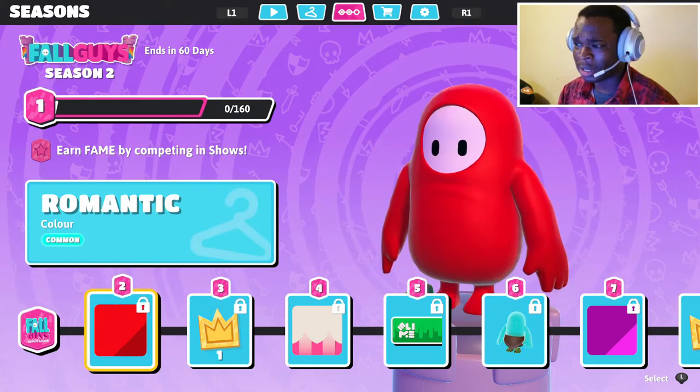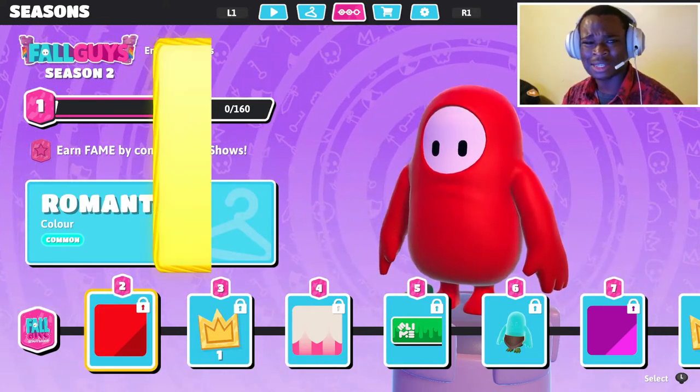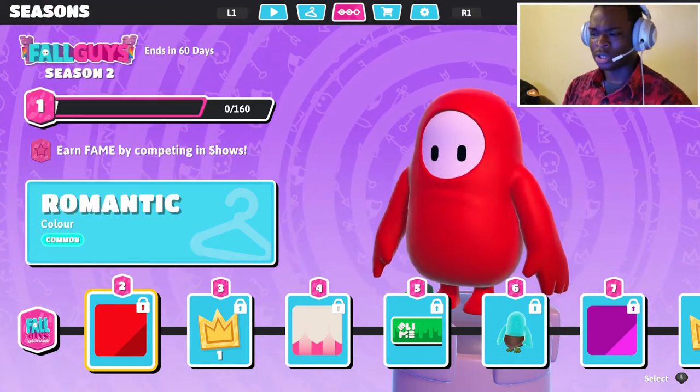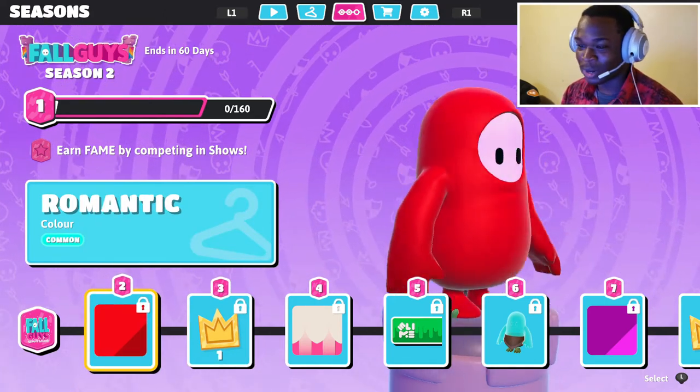I don't know if it's just me, but I've noticed that Season Two has overly saturated colors — the red is like overly red and the blue is just way too blue. As you can see in this red, it just looks way too red.